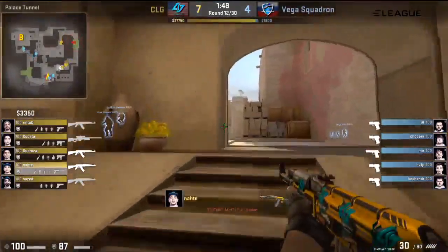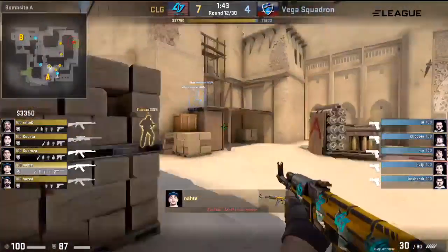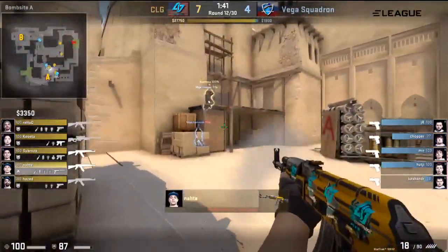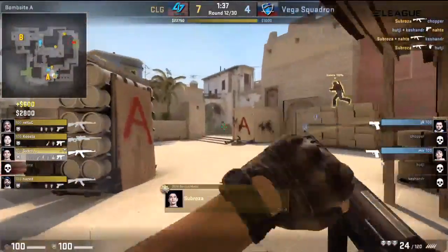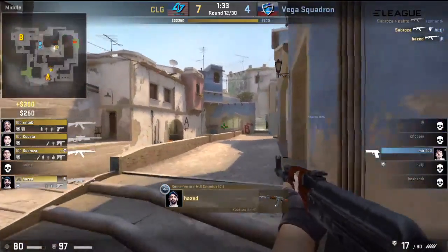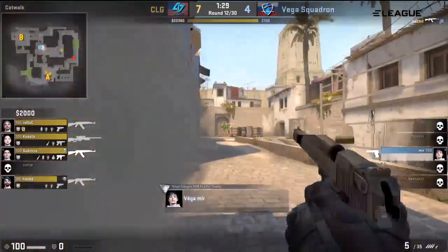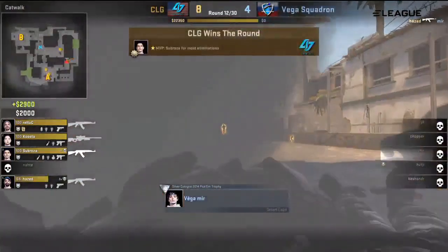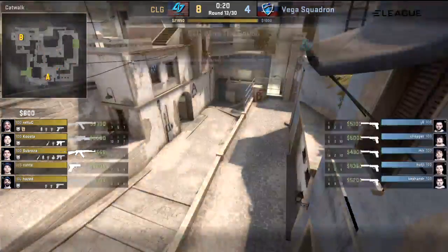Will it be a fast play into A? Looks like they realize that Vega Squadron are on the eco. Ethan's going to charge straight into Sandwich — they haven't checked the shadow properly. The trades will be there, and now the round should be more or less over. That gun isn't retrievable — he's holding down rotation, and now Mia remains with a Deagle. That's going to be a quick round. CLG with double the score of Vega Squadron in the first half.